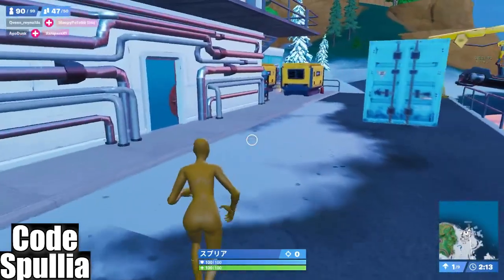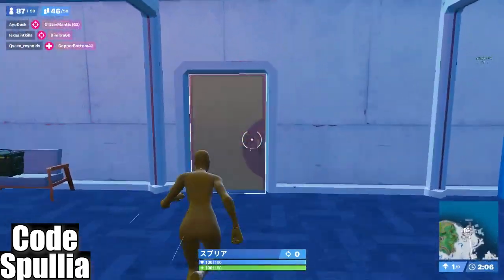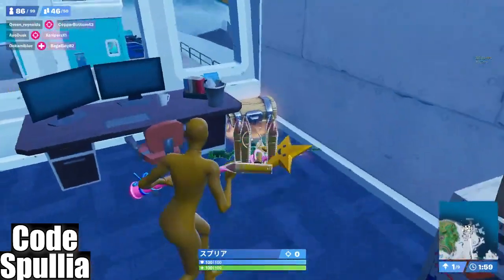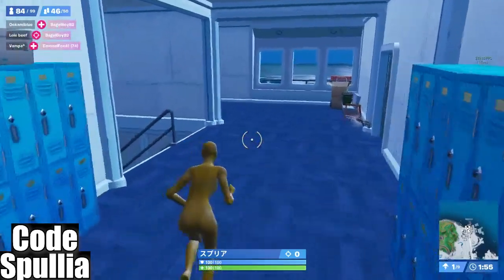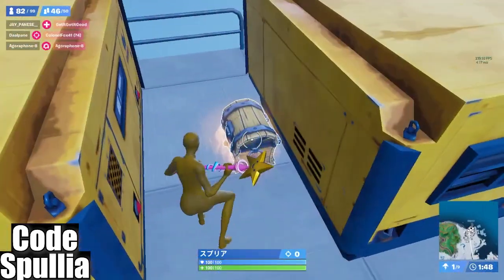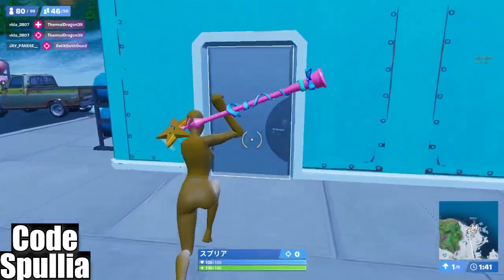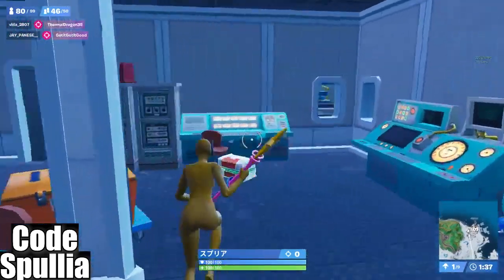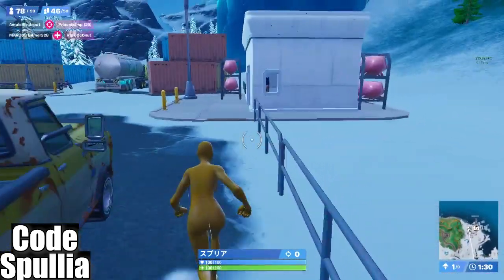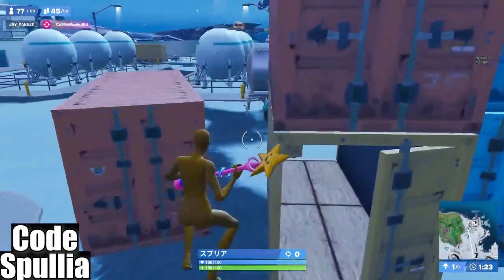Loot is obviously random for everybody, but what we're doing is taking the same loot route every time. I literally do the same thing nine times out of ten. I did want to upload the 36 elimination gameplay but the problem was I actually landed at Anvil and did a hot drop — that's the only reason why I got 36 eliminations.